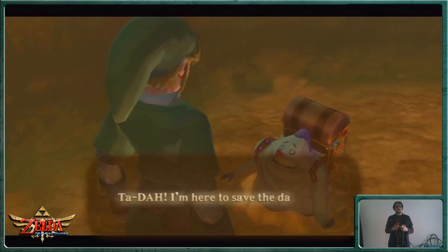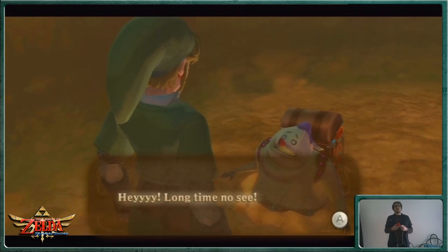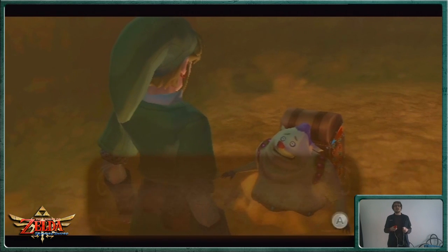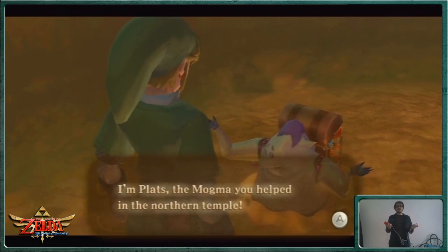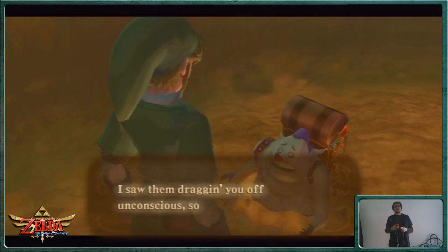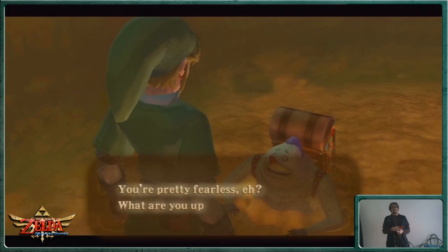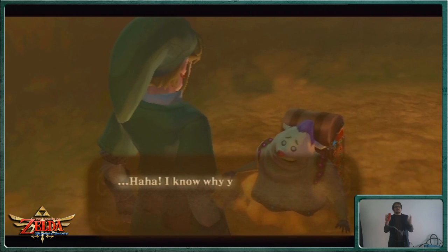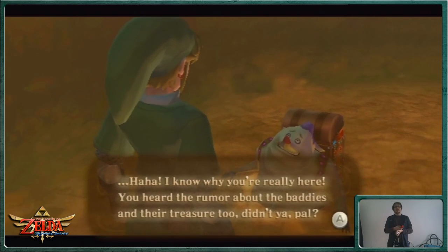Hey mate! I'm here to save the day! Long time no see. You gave me a heartbeat so you're my friend forever. 'Oh, don't tell me you forgot my ugly mug — I'm Platts, the Mogma you helped in the Northern Temple.' Did he tell us his name in the first place? 'I saw them dragging you off unconscious, so I followed. You're pretty fearless, eh? What are you up to now?' Well, I don't really know. 'Ha! I know why you're really here. You heard the rumour about the baddies and their treasure too, didn't you, pal?'